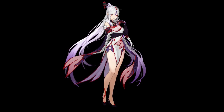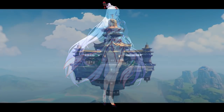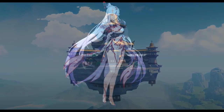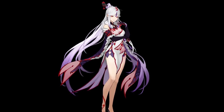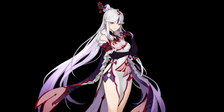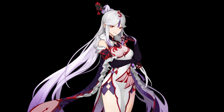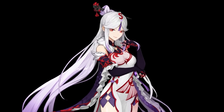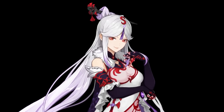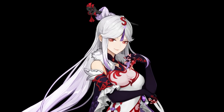I related this to Ningguang because in her Jade Chamber, she was always up in the clouds or even above the clouds, and people very rarely, if ever, saw her. Obviously, the red lightning relates to the Electro aspect, and then the red color relates to success and wealth through those red envelopes — that's why I chose the red color for this design. Now, on to the next character.